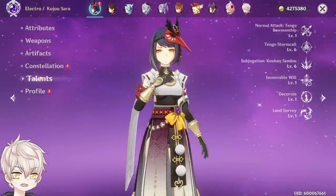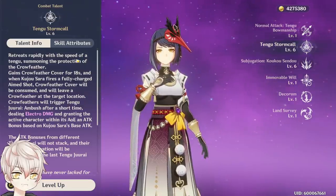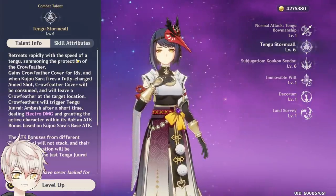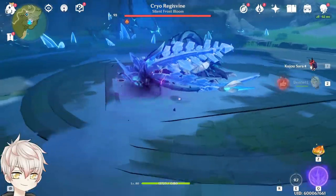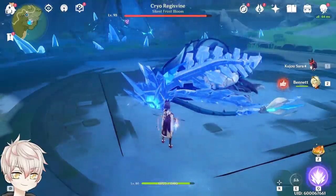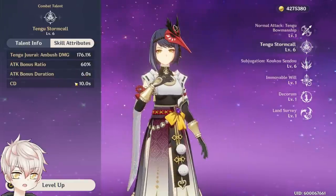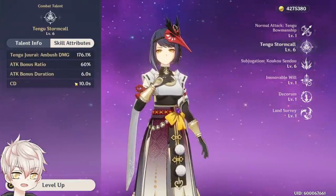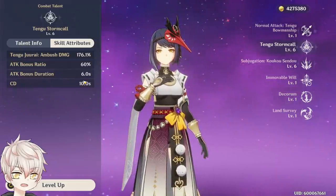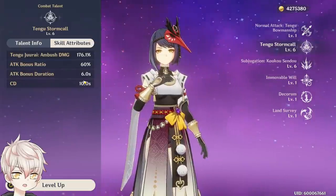Let's go over her talents, beginning with her elemental skill as it's the crux of her kit — Tengu Stormclaw. On activation, it generates a crow feather cover for 18 seconds, indicated by the electro spark on her wrist, which prepares her next charge shot to leave a crow feather. This crow feather triggers Ambush, which after a short delay deals electro damage, buffs any allies hit within range, and generates 3 electro orbs. The attack buff is calculated off her base attack, not total attack, lasts for 6 seconds on a 10-second cooldown — 60% uptime — and can be seen with the crow feather aura around the character.